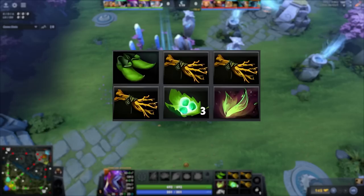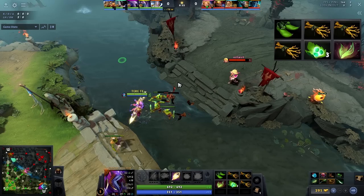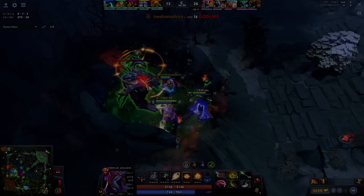For the early item build, I usually go for Slippers of Agility, Triple Branch, a set of Tangos, and Fairy Fire. This build allows me to get my bottle before the water rune spawn timer. Slippers and the stats from the branches give me Agility that enables attack speed and damage to secure last hits and denies better, and it allows me to sideblade opponents faster. The branches are usually converted into a Magic Wand, and the Slippers are kept as is.